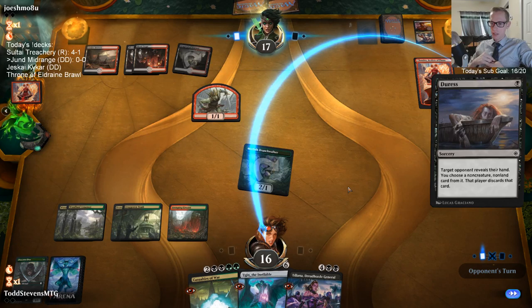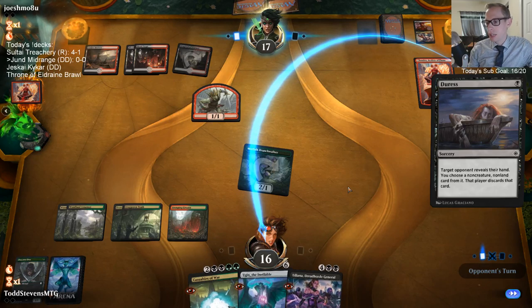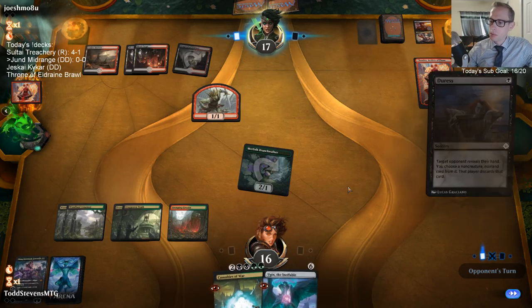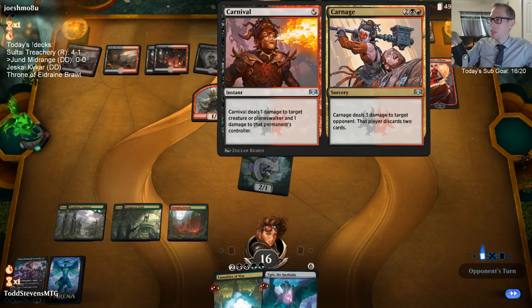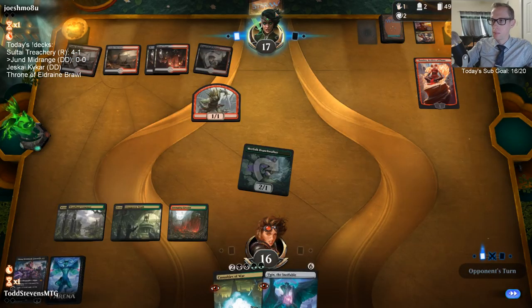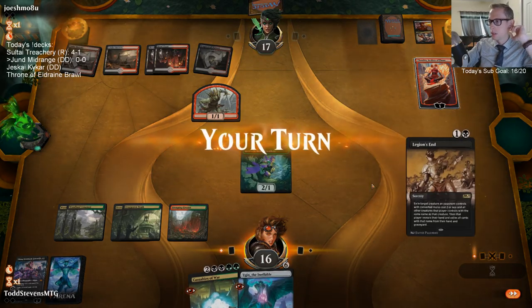These one-mana spells — Duress in particular is really nice here. They get to take two things; they'll probably take Ugin and Casualties of War, or actually just Ugin and Liliana. Oh wait, that wasn't a new Duress — they already used minus on Chandra. I thought they had a brand new Duress where they'd Duress then minus Chandra and Duress again, but they already did minus Chandra.